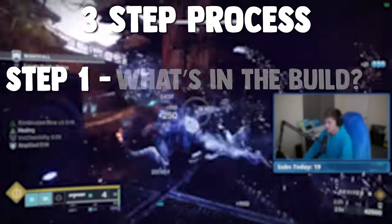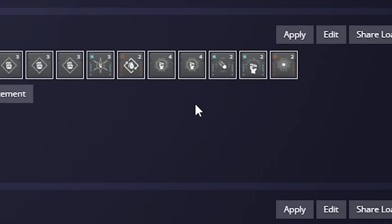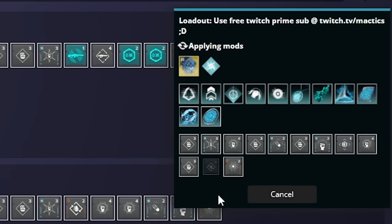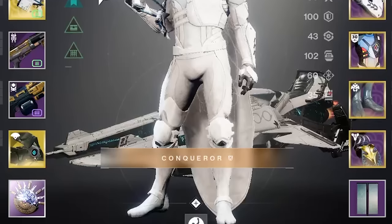Step one is teaching you the build itself — what aspects, fragments, armor mods, and weapons to use, along with a Destiny Item Manager build link that you can use to instantly copy it all onto your Guardian with just a few clicks.